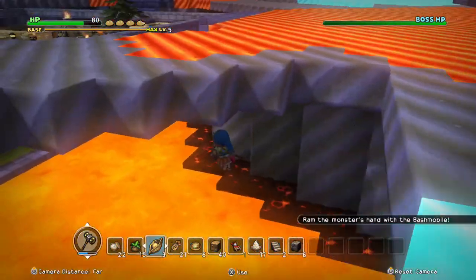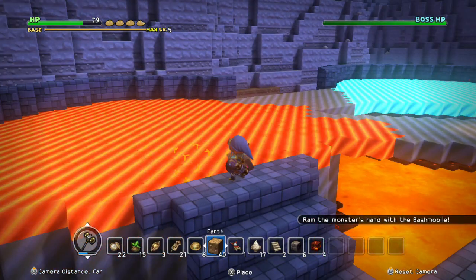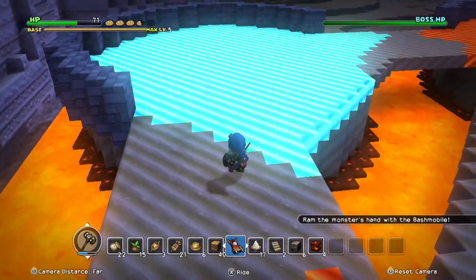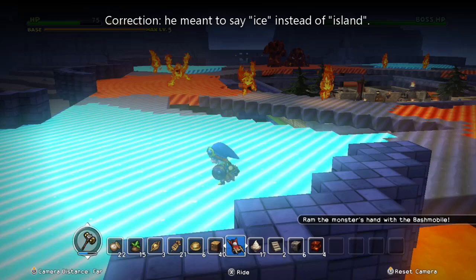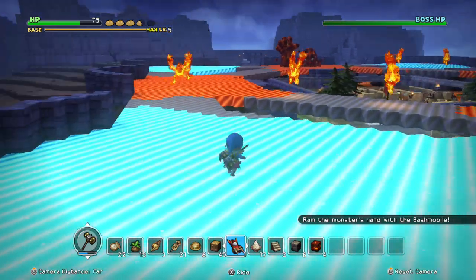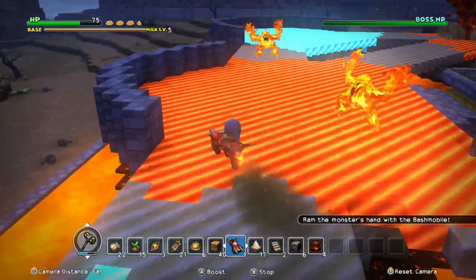If you go on the flames, the Magmalice will actually try to hurt you. So in order to travel safely over the flames, you actually need the Bashmobile. However, if you stand on the island, he will not hurt the town, because you're actually not really in town to do anything.